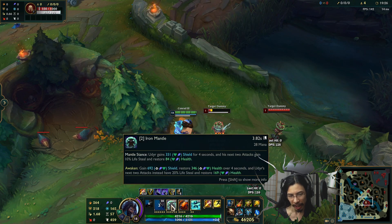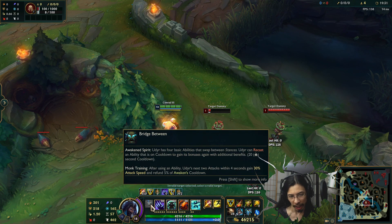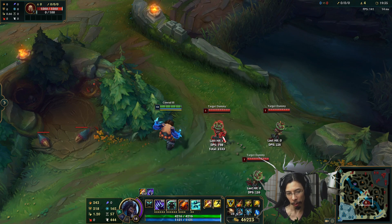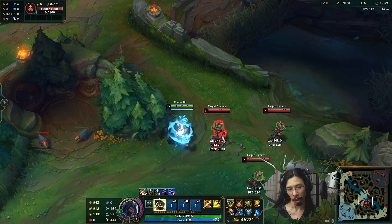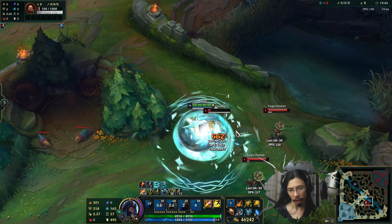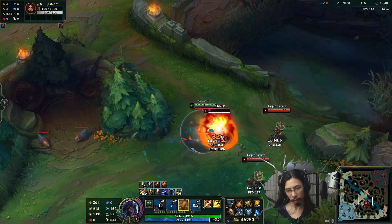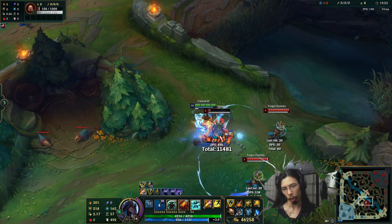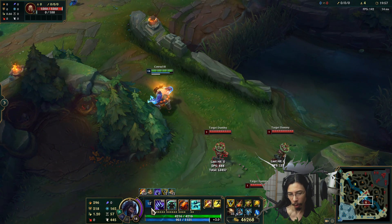Because I used a stance button and put Udyr into a different stance, the cooldown on the secondary Awakened version goes down. Let me spam through all the abilities — here's the Awakened version, and notice the cooldown right here is going down faster and faster because I keep swapping through stances. Then whichever stance we want to use the Awakened version on, we can pop it again. That's the basics of how the passive works.